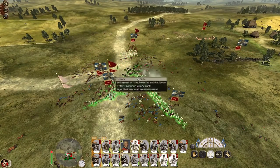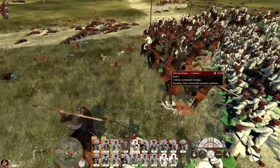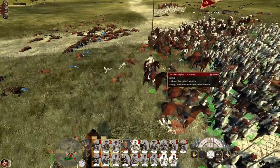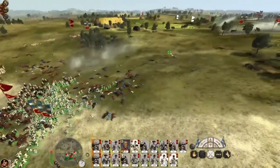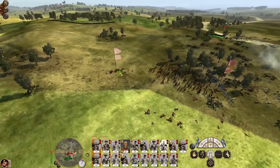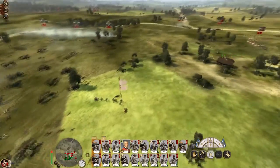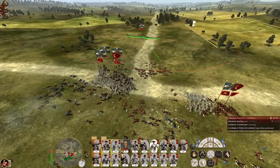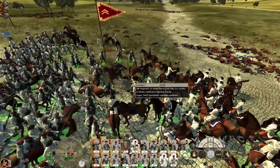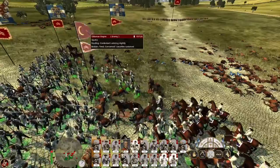Sepahi are good but they're bogged down now. They're armoured with high defence — not bad cavalry, but they are lancer cavalry and rely on the charge, which they're not going to get because we've now bogged them down. Spikes down. New men counter-charge the sepahi — they're going to get pulled down off the saddle and killed by the men with bayonets.